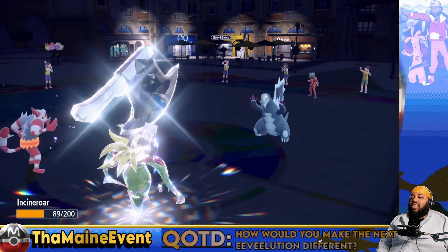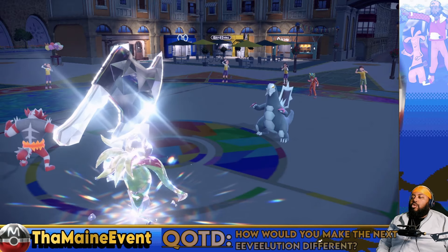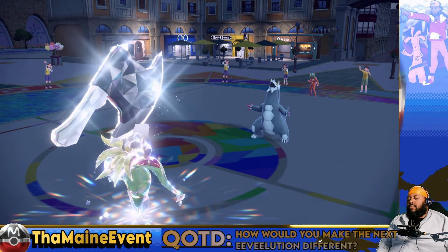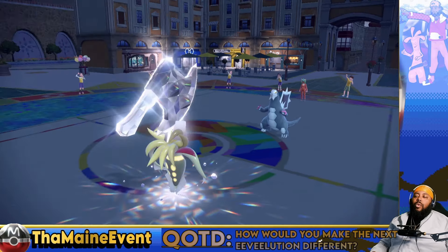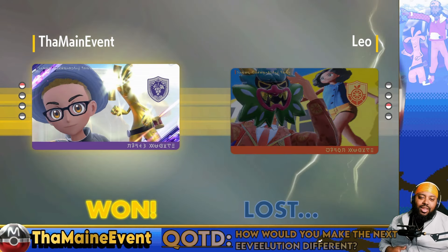Oh, I could have Tera'd on that spot - he'd have been cooked. He has to protect now, or Ice Shard, but it's over. It's over like Rover. GGs, well played - I was a bit annoyed on turn one, but shoutout to Leo. GGs, well played.